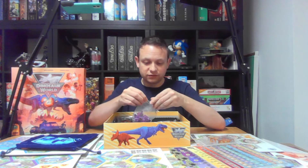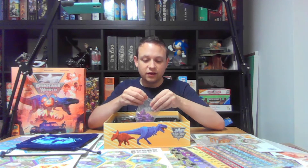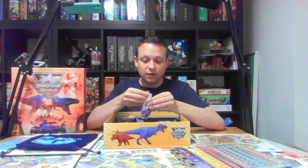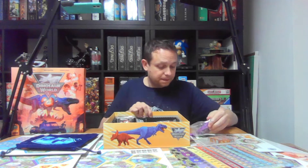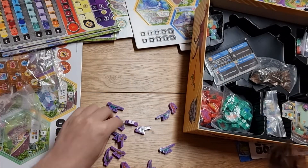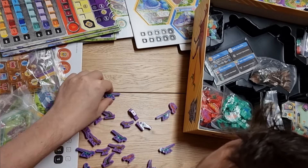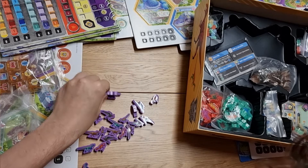Then we get into the meeples, which as I mentioned right at the top of the video was my biggest bugbear by a long way in Dinosaur Island. If I didn't have the ability to raid Alex's toys I would never have played it with those triceratops. Let's see what we've got — we've got the small carnivores: your raptors, Dilophosaurus, compies, Pteranodons and everything in there. They feel really cool actually.